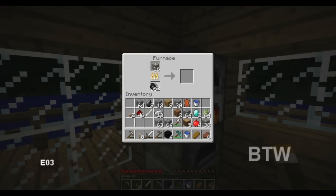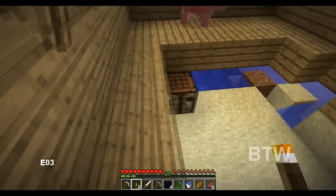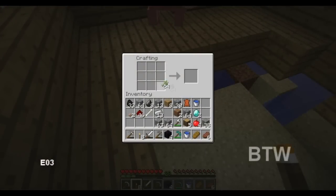We have leather in here. Let's cook this up. Paper — three pieces of paper. Book, yep. And then the book goes there. There — Fame Enchanting Table.